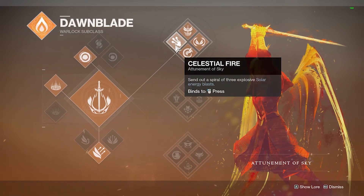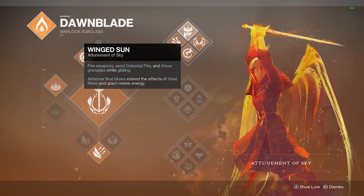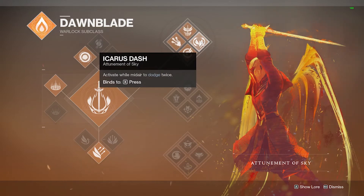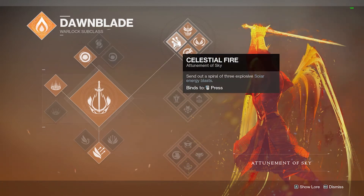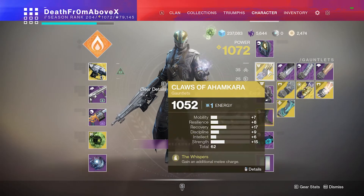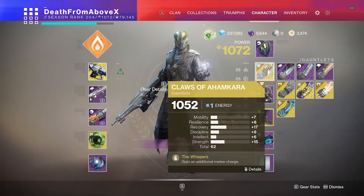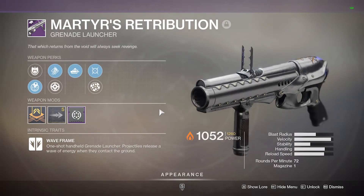Using the Dawnblade subclass so you can have the Celestial Fire melee ability. I like having Heat Rises, Winged Sun, and Icarus Dash. Icarus Dash has become one of my favorite moves in Destiny — I was surprised how much I like it. Celestial Fire melee is the main point of this subclass in this build. Pair it with the Claws of Ahamkara so you get two melee charges and can throw fire twice.